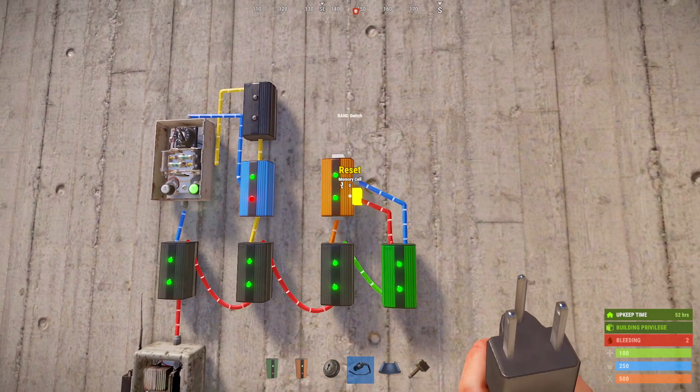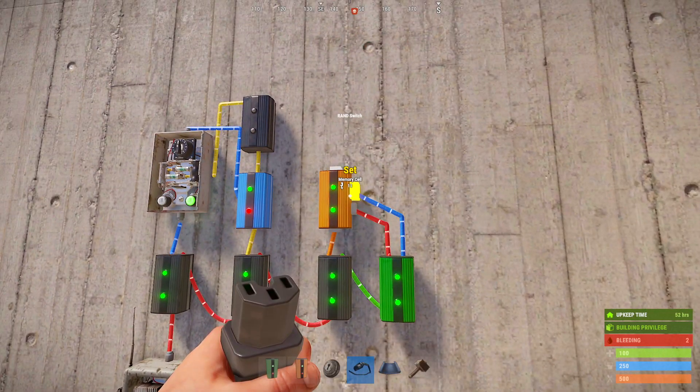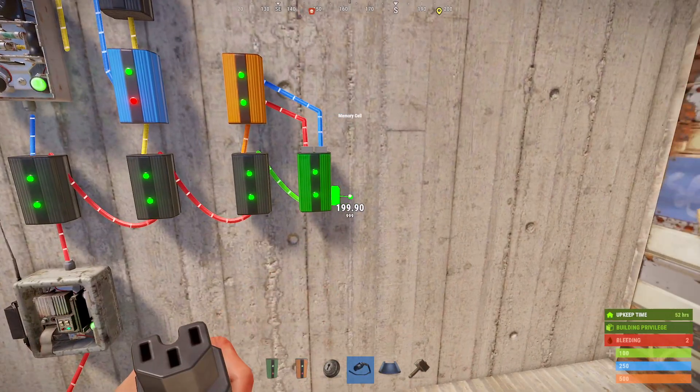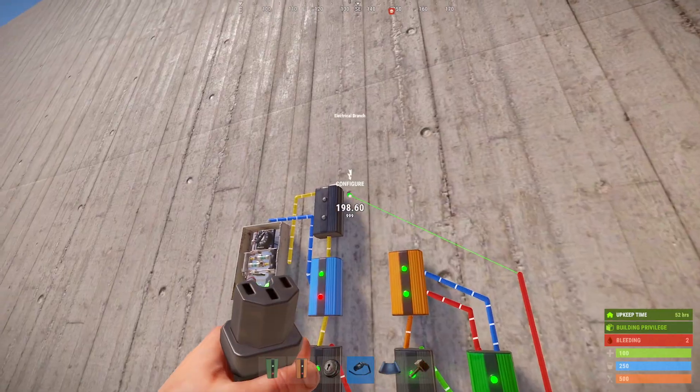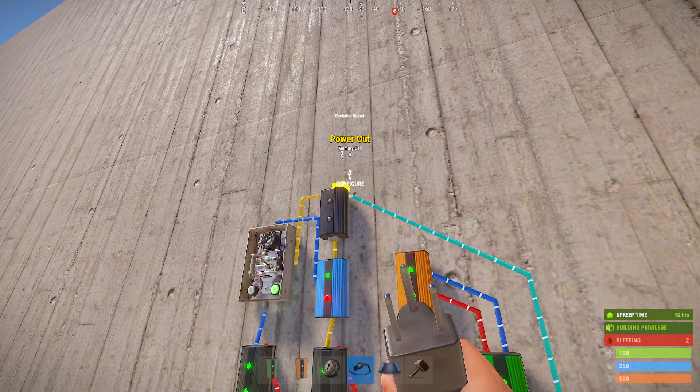The memory cell is optional, but the reason I like it is it creates another layer of delay outside of the timer, which adds a bit more realism in the time between the door opening and closing. We're going to grab the bottom right toggle node from the memory cell and send it to the power out of our third branch above our blocker.